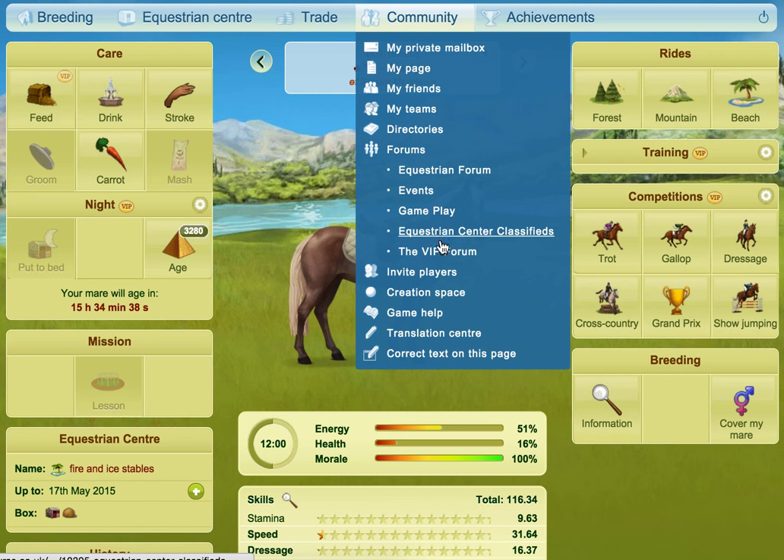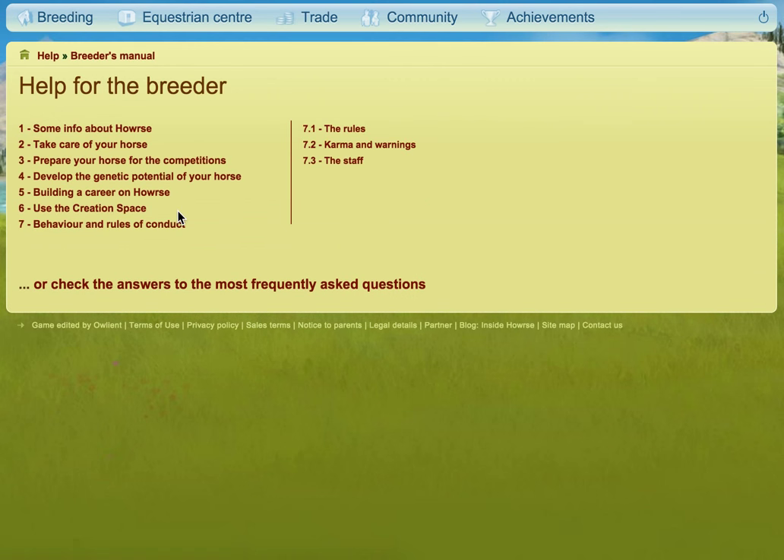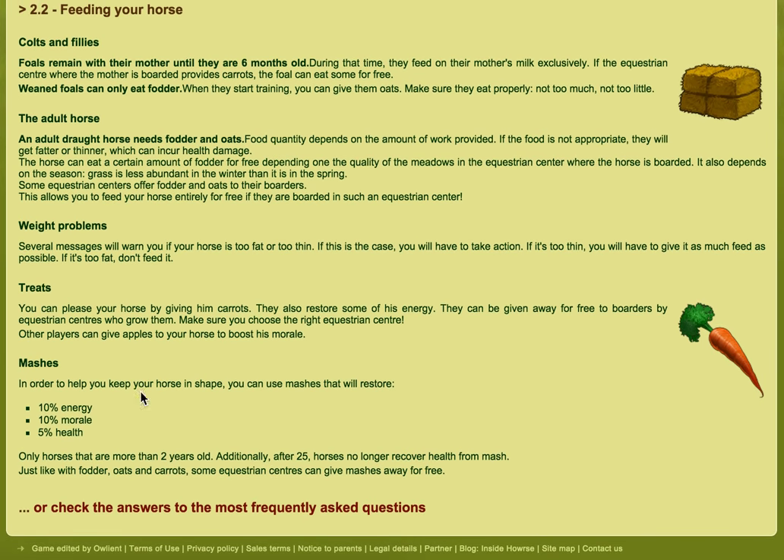Just to double check — mashes give 5% health, I just wanted to confirm that. So it gives you 10% energy, 10% morale, and 5% health. There's also some information about draft horses, which looks to be quite similar. A draft horse needs fodder and oats, and the quantity depends on the amount of work provided. Remember what I was talking about with that mare — it applies to any horse. If you don't feed it the amount it's worked for, it is going to start to lose health and deteriorate quite a lot.